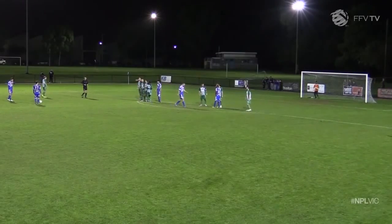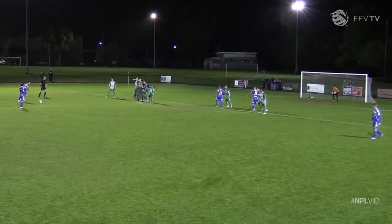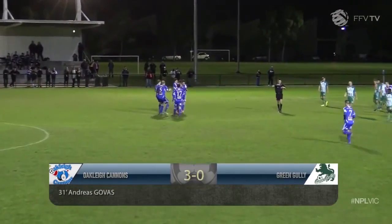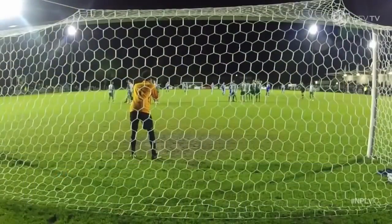It's Govas standing over the ball. There are 4 in the wall — Ederaro is one of them, so they've got one of the shortest players on the pitch in the wall. And right on cue he's replaced — 5 in the wall now. Here's Govas! Top left corner! Oh wow! 3-0 to Oakley! That is a ripping free kick! In the 31st minute it is Oakley Cannons 3, Green Gully 0.